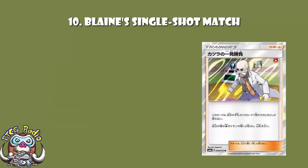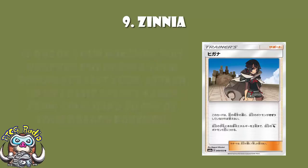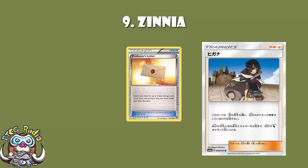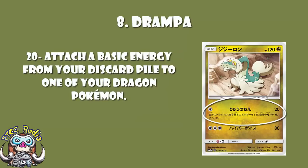At number nine, Zinnia — another card with great potential that's rather awkward. If one of your Pokémon was knocked out during your opponent's last turn, attach up to two basic energy cards from your hand to one of your Dragon Pokémon. On one hand, this is great energy acceleration onto Dragon Pokémon. On the other hand, you've got to have had a Pokémon KO'd the previous turn and have those two energy in your hand. Just after rotation we aren't going to have Professor's Letter anymore, so this strikes me as a phenomenal card that won't see much play because it's just too awkward to use.